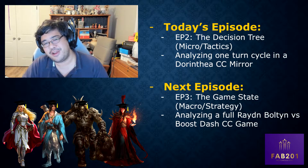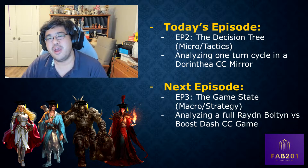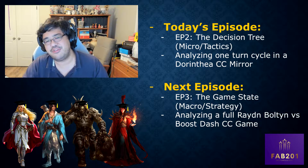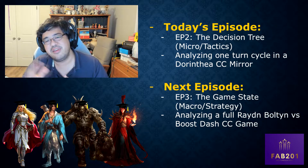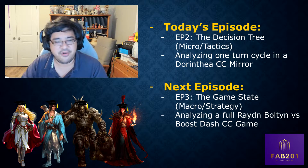Today we're going to be talking about the decision tree, and in particular we're going to use a game that I played recently - a Dorinthia Classic Constructed mirror - and we're going to zoom in on one particular turn in the game and analyze all the decisions on defense and on offense, really analyzing the tactics of the turn.